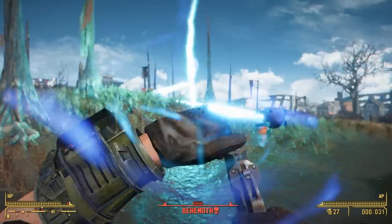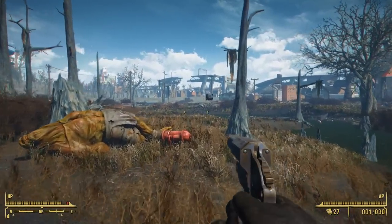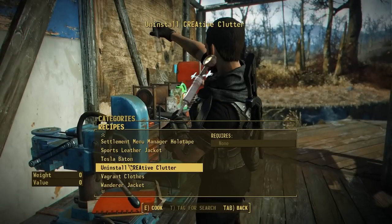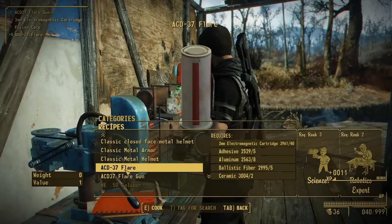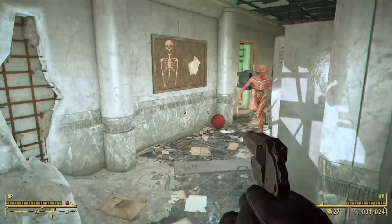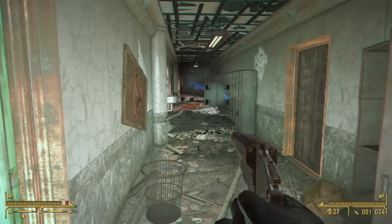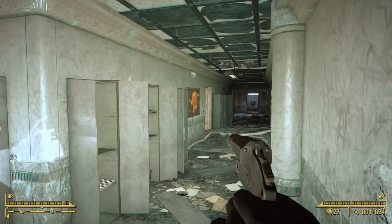This thing does pack quite a bit of heat — it sports a handful of gauss rifles, and not just any gauss rifles but ones that shoot multiple projectiles, so essentially gauss shotguns. If you want to call this thing in, you do so using a newly added flare gun. The flare gun and ammo can be crafted at the chemistry station — simply head to the utility tab and you'll find the ACD37 flare gun and corresponding flares. The flares are expensive as they require all the materials to make the drone plus the ammo, including a ton of two-millimeter electron charge packs. This is definitely a new and fun way to experience combat in Fallout 4.